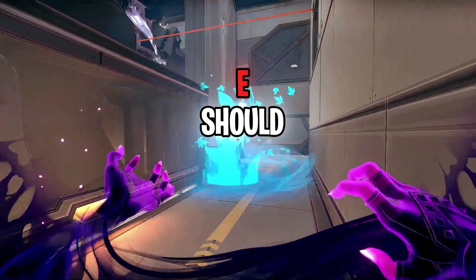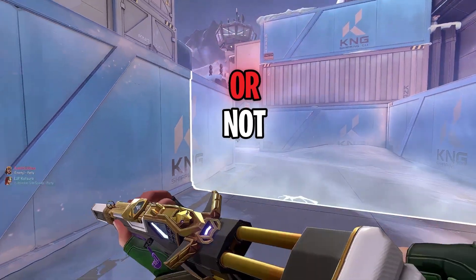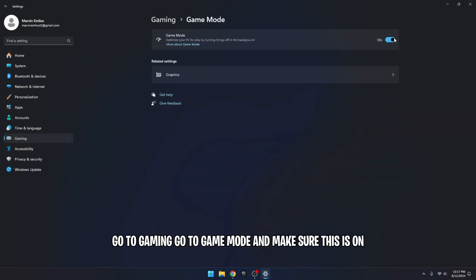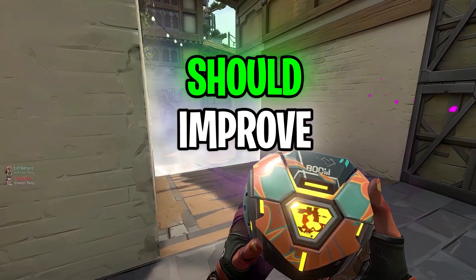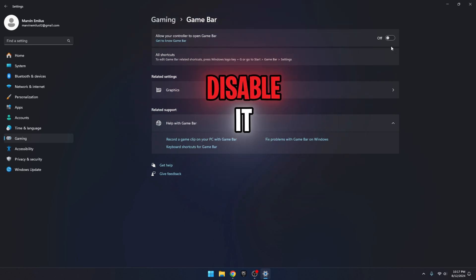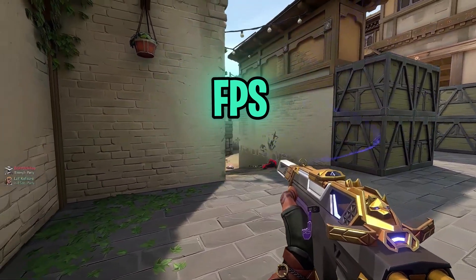A few last options that you should definitely make sure you're utilizing, even if you're on a fresh install or not: go to Settings, go to Gaming, go to Game Mode and make sure this is on. This optimizes your PC for gaming by disabling background processes and services, which should improve FPS. Also open Settings, go to Gaming, go to Game Bar and disable it. This automatically launches with Windows and can cause FPS drops.